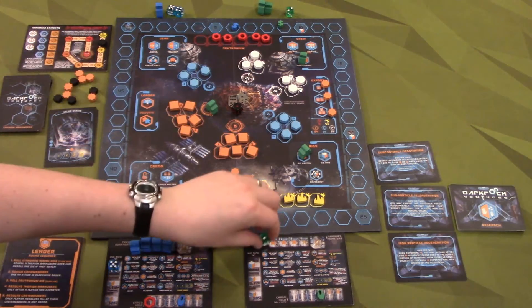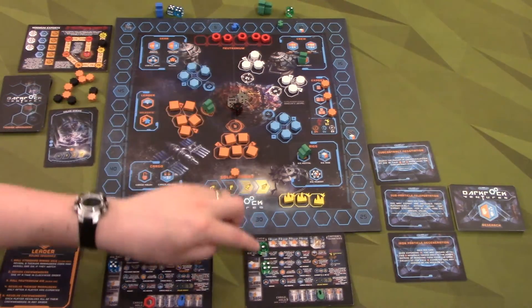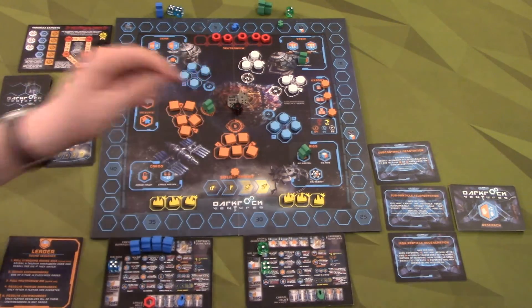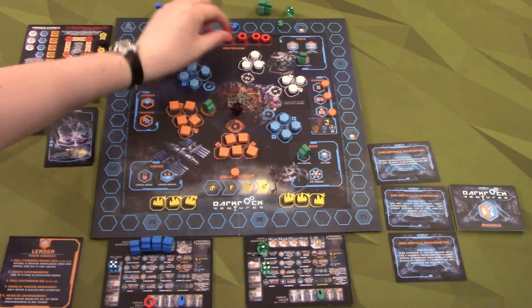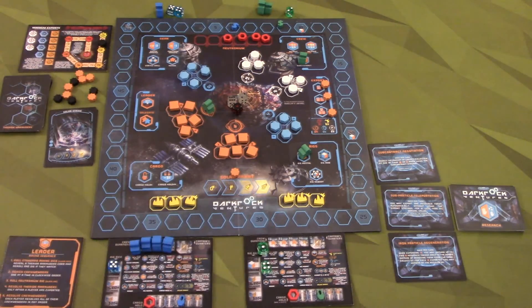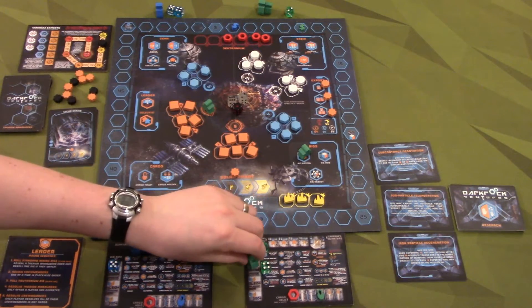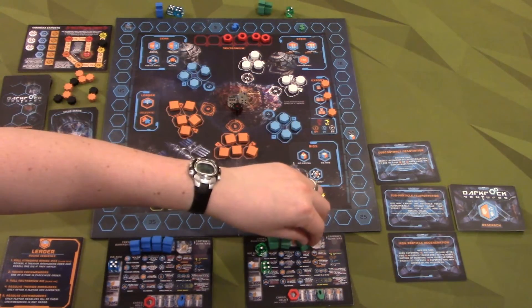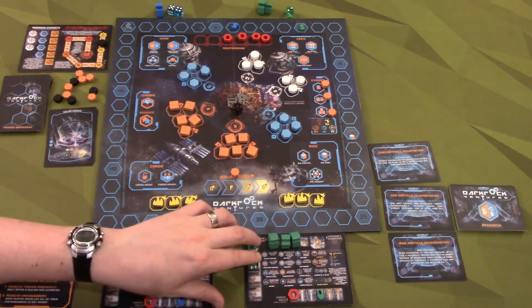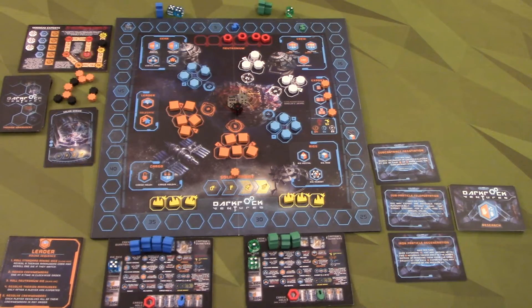A one and a four. What do I need? An eight - six, four, five, six. I can't even get eight. So I'm going to get just a neutronium and place that here in my cargo hold. However, I do get one buck, so I'm going to be at ten. He was useless - rolled an extra die for nothing. But now at the beginning of the next round I get to roll two dice because I'm at ten or higher. So that's the end of the first round.